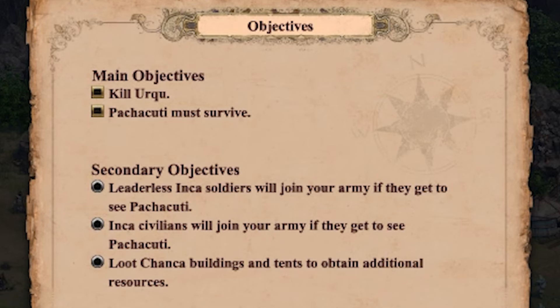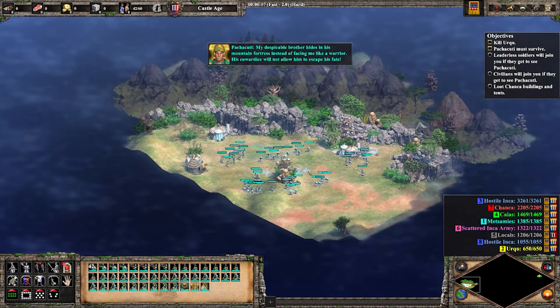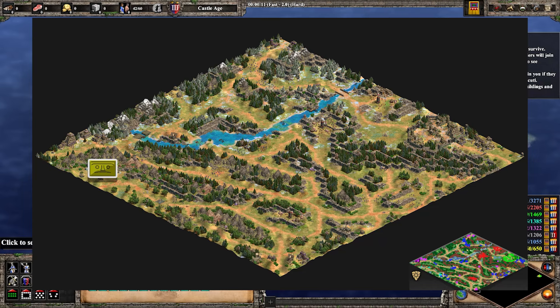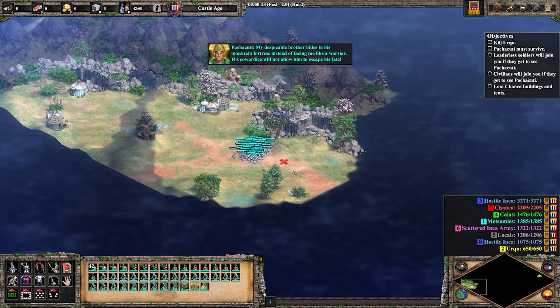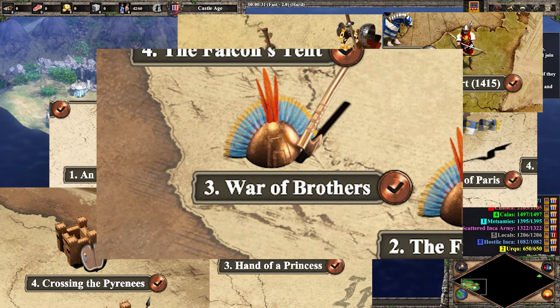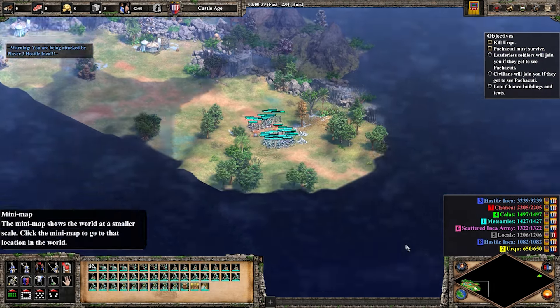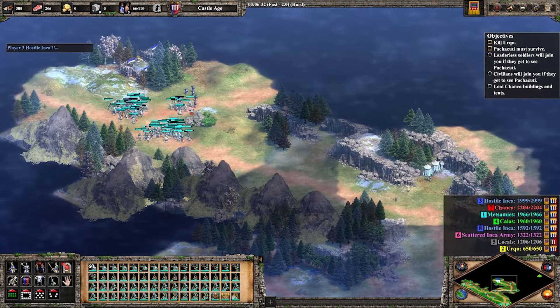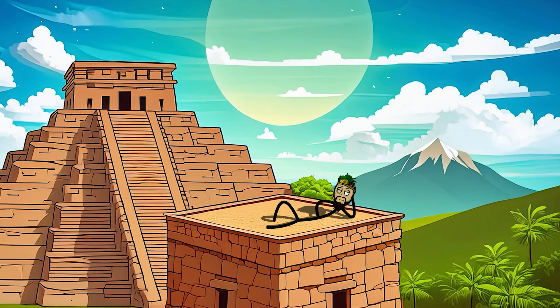Cue Urku. This is the only true objective of the scenario: taking Pachacuti's brother off the race for the Incan throne. The scenario is in a time-tested format — you have a set army and have to walk through the mountains to reach the castle on the other side, where the enemy stands waiting for you. Missions like this don't seem to be popular, like crossing the Pyrenees in Taric or the Cleansing of Paris in the Grand Dukes, but I like them quite a lot. It's more dynamic, takes less time, and usually doesn't get boring quickly. This is the case here to a certain point.